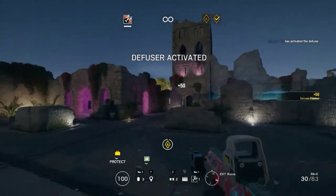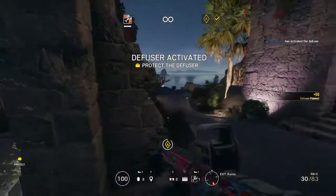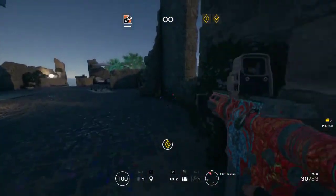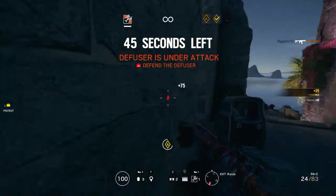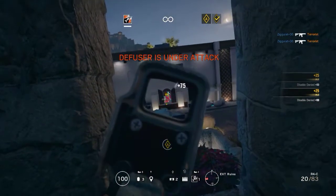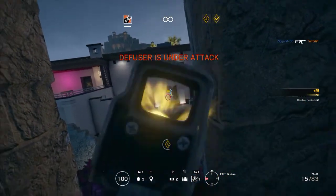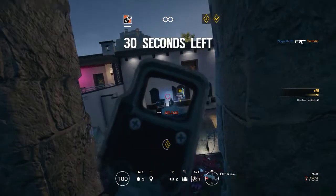Defuser planted. Protected from enemy action. Hostiles have located the defuser. 45 seconds. Hostiles have found the defuser. 30 seconds until bomb is defused.